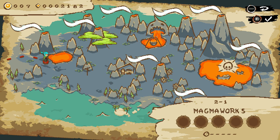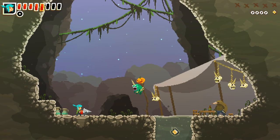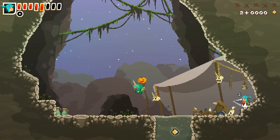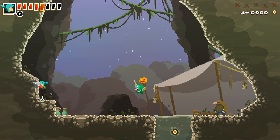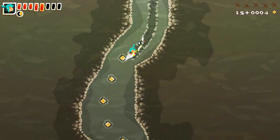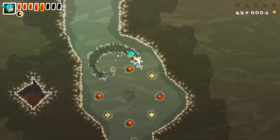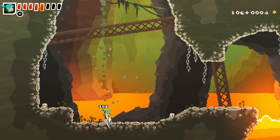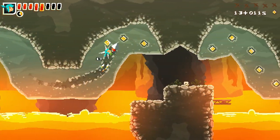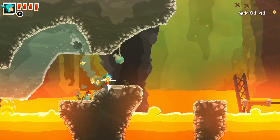Magma Works — a lava level. Let's jump in. I was wrong about the health earlier — it does carry over, but it's one-time-use only. Once it's gone, it's gone and it's not coming back unless you pay for it. Performance on the Switch build is really good so far.